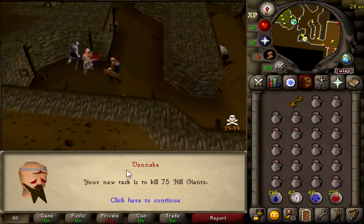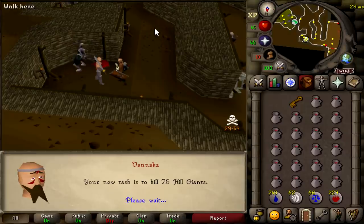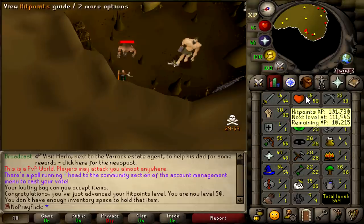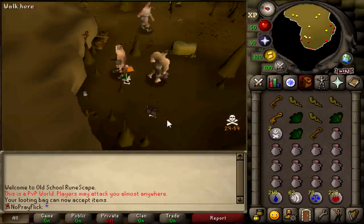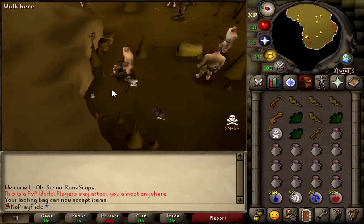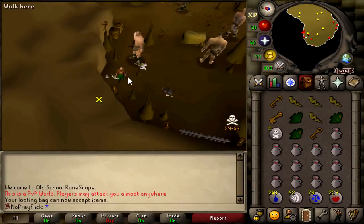Please give me a good task. 75 hill giants — can do. And that's another giant key. And that's 35 slayer! I just got 50 HP — we're really getting up there now. Another giant key, we're stacking up loads of them. I'm hoping we're going to be able to do them all at one point and get a load of loot items, which should be a lot of good GP. That means we don't have to go back to the pyramid right away.